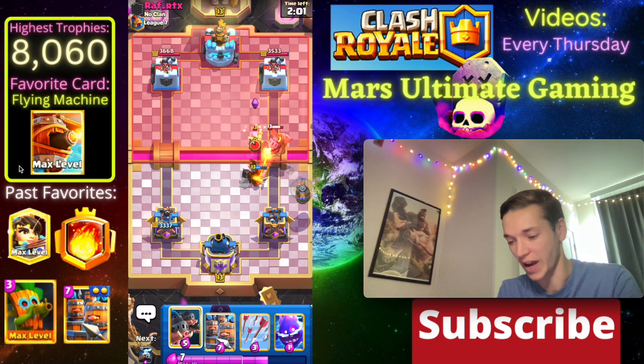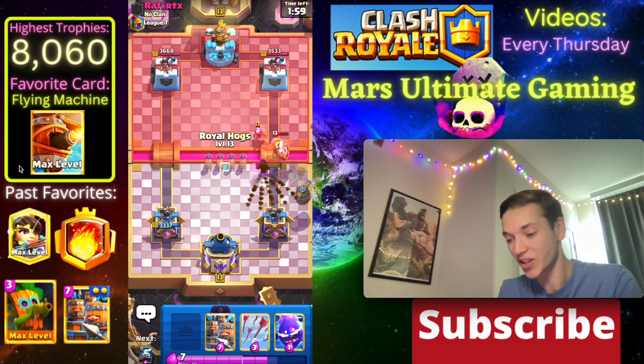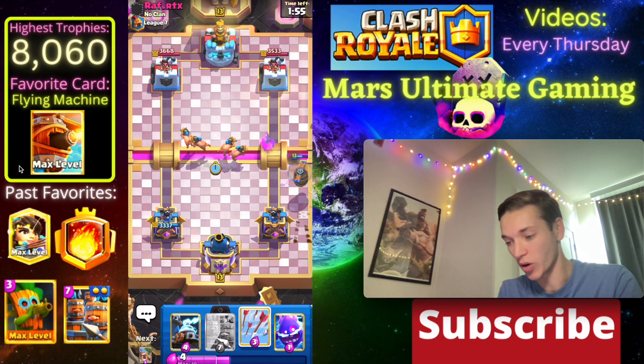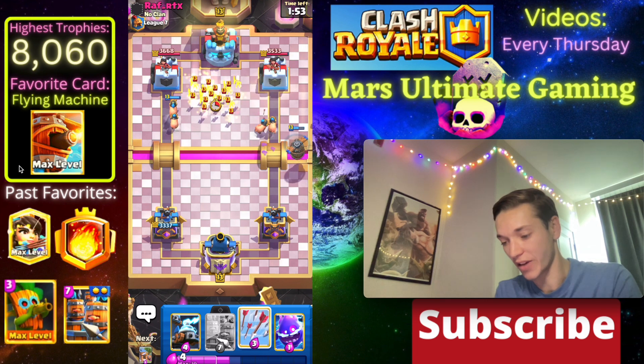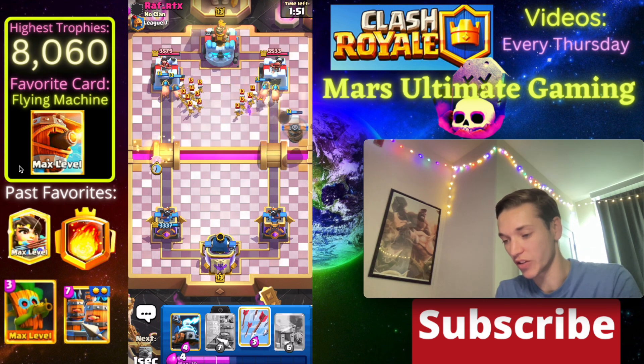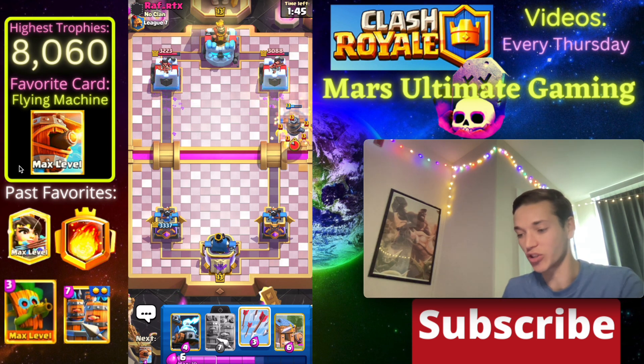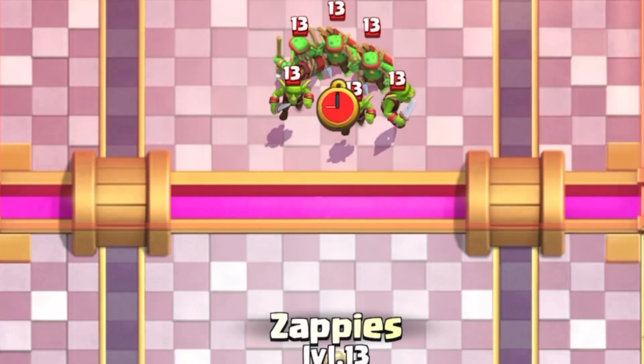That Inferno Dragon was honestly really bad on his part, and now he doesn't have Mega Knight. He's going to go with a Firecracker too - we're going to go with Royal Hogs here and we have Arrows. Let's go E-Spirit here on this side - E-Spirit is going to clean up all those skeletons, so that was pretty nice. The Flying Machine on the right is going to get caught by some Bats, so we want to go Zappies here.